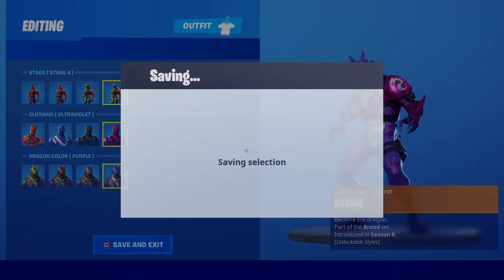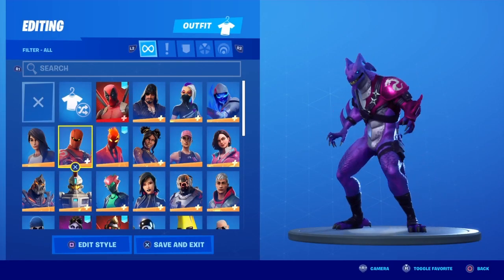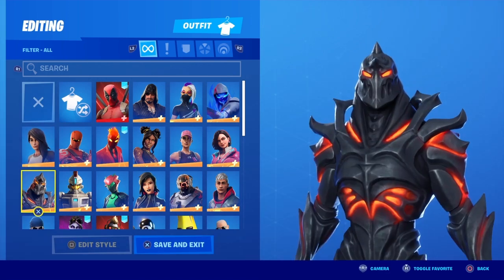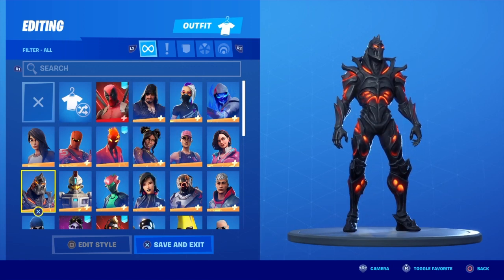Hybrid — I have him at the top level, and at the top level he does look pretty dope. I really like his skin — five out of ten. Maya: if you upgrade her all the way to the top I think she'd be pretty good. I'd say eight out of ten because you can change it to different styles. Ruin is just a bad skin — I'd say a one out of ten.